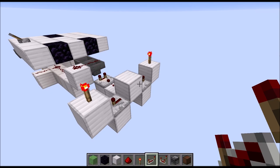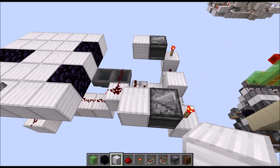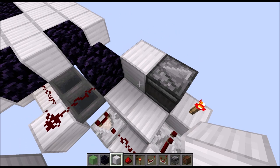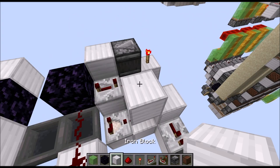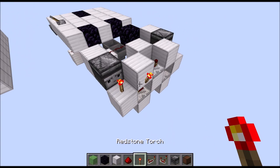Put observers looking at the torches and running into full blocks towards the left side. In front of this redstone wire we need an obsidian block, followed by a lowered block and another lowered block. Put a repeater on four ticks here, followed by some redstone wire. Cut off the wire with a full block, then add another full block. Put a repeater on four ticks running into another full block and a torch towards the right side.